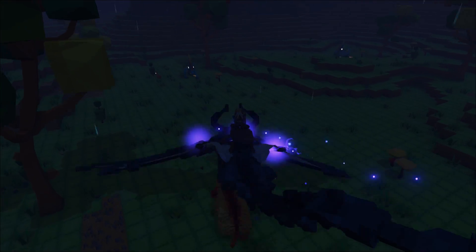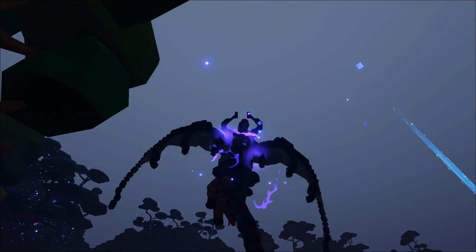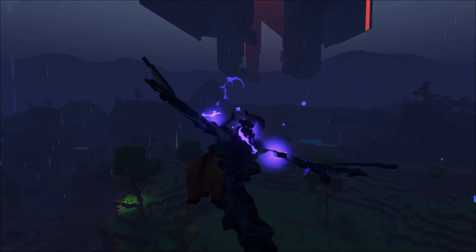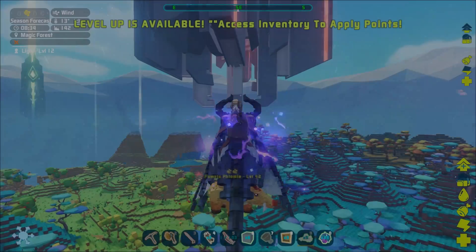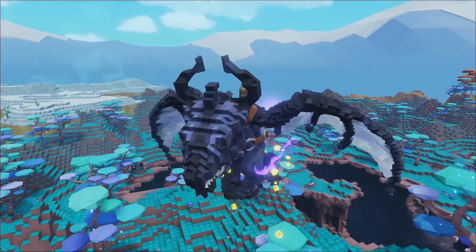The Ghost Dragon's third and final attack is by far the deadliest. They'll swoop in from above, grabbing you with its hind legs, and then off you go into oblivion. So please keep your head low and your guard up when entering the dark forest, or you may be one of those explorers that never made it out.